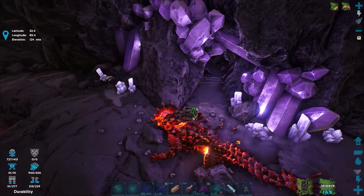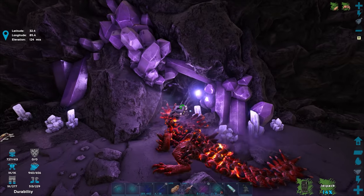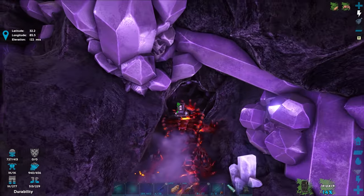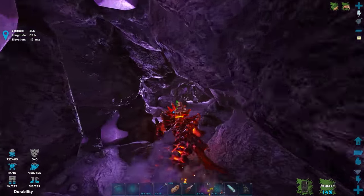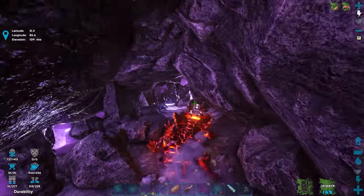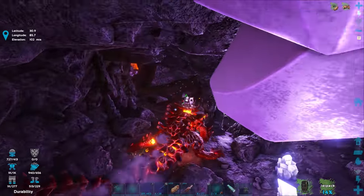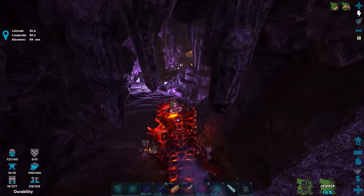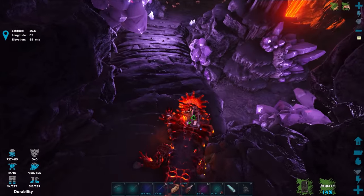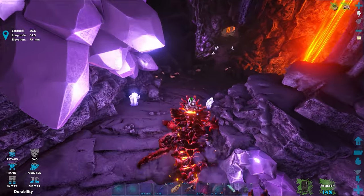Here we go — can this guy even fit inside here? He's just barely able to slip in — but it widens as we go deeper. If we can't fit we can always break some rocks. And boom — we're already inside! I can already see lava falling in there. There's also a lot of metal in here too.